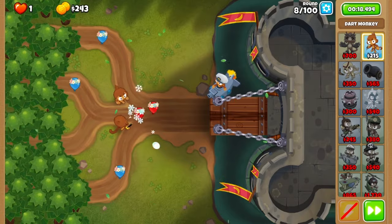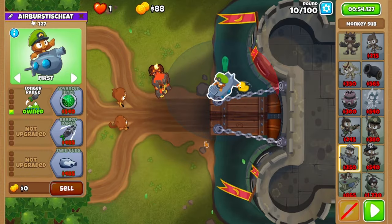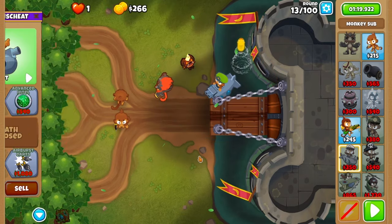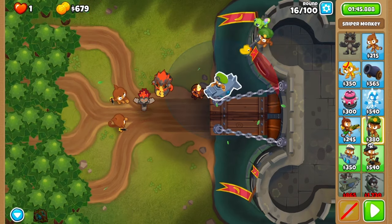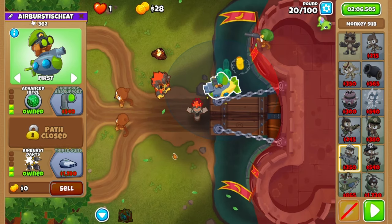Fast forward up to round 10 and grab Oban in the middle of the round. After, grab long range on your sub. Once again fast forward to the end of round 13 where you'll purchase twin guns on your sub. Before round 15 grab a sniper setting it to strong. Then after round 16 upgrade your sub to advanced intel, then up to air burst darts after round 20.